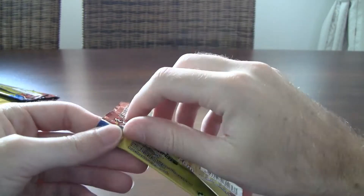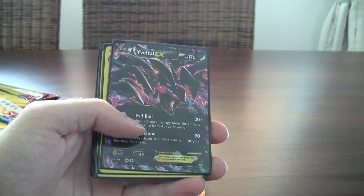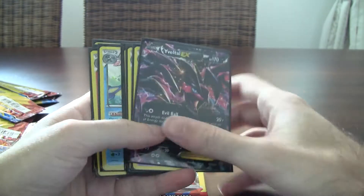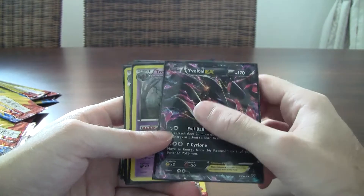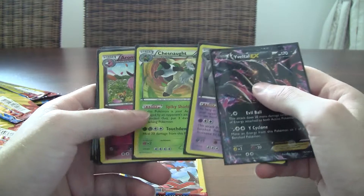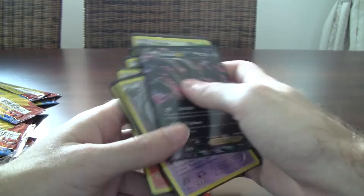Last pack - come on. If it's a full art Yveltal, then automatically this is worth it. And it's not. Surprise. Alright. Not really some fancy stuff here, but we did get some things. Of course, Yveltal EX - best card, at least it made things somewhat worth it. Getting this guy in this set, along with Trevenant - very playable card, you have to use it in Expanded now. Chesnaught, I like. Aromatisse, I like. Greninja, I kinda like. Delphox, definitely like. And these are the rare holos - 1, 2, 3, 4, 5, 6, 7, 8.